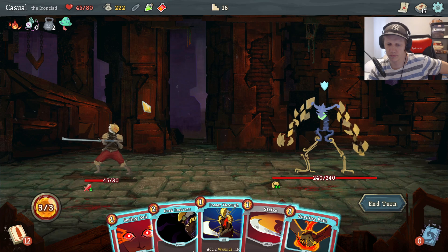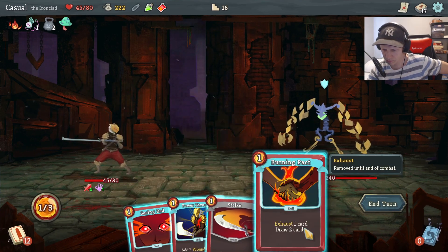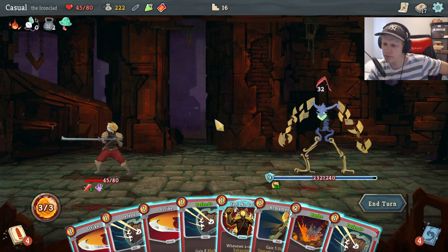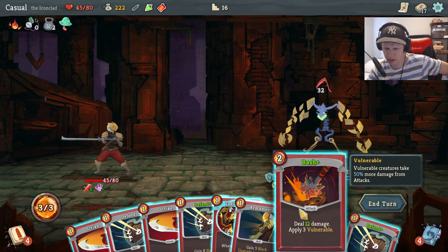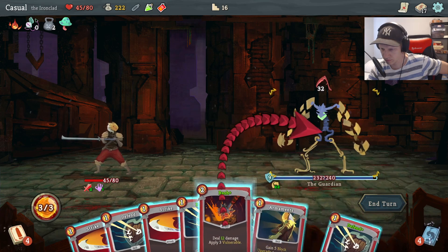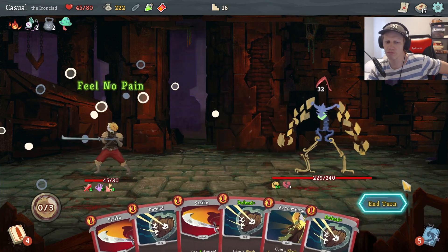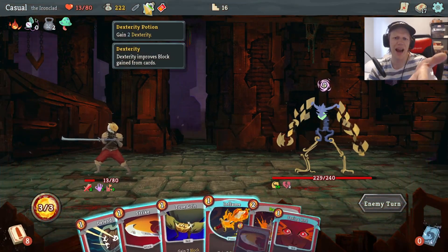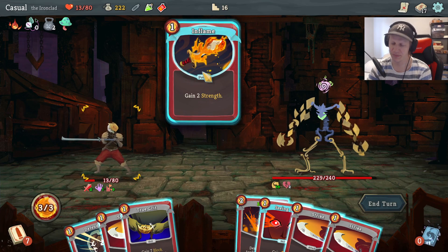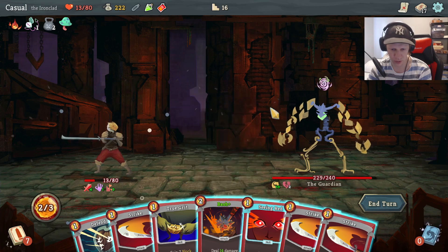I can't do 31 damage, can I? Shit. Why didn't I — I have attack cards! I could have drawn an attack card, I could have made it. Are you shitting me? Rainsong — okay that's bad. We need to definitely do the damage now. It's going to be 21 and it's going to apply even more vulnerable.